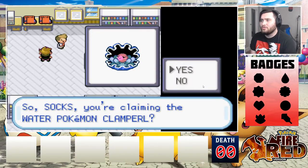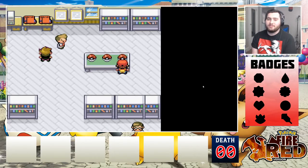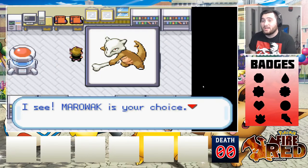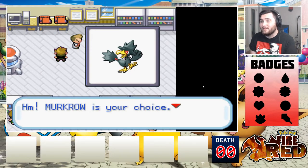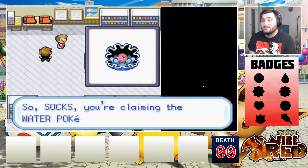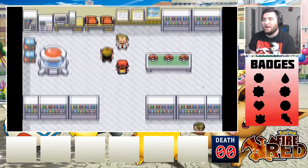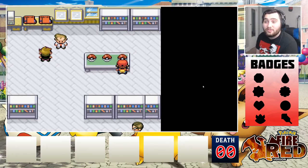I'm not one of those players who knows a lot about IVs or what moves Pokemon get later on — I'm just a casual Pokemon player who wanted to have a little fun. Out of the three choices I personally kind of like Marowak, but then again Murkrow isn't a bad choice either. I don't know anything about Clampearl so that would be completely new to me — I'm kind of a gen one-er. So our options are Murkrow, Marowak, and Clampearl.